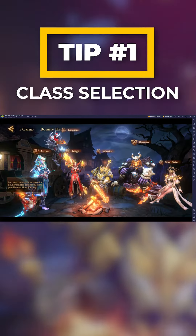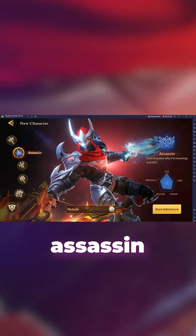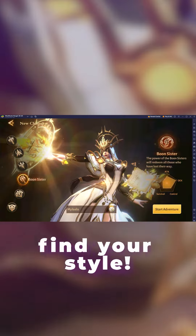Tip number 1: Class Selection. Choose your class wisely — Archer, Assassin, Mage, Warrior, Boon Sister — find your style.